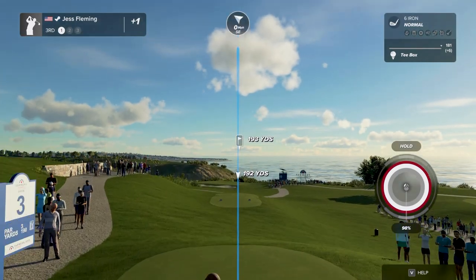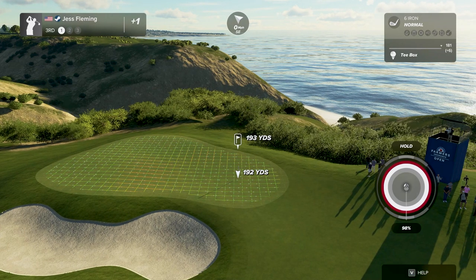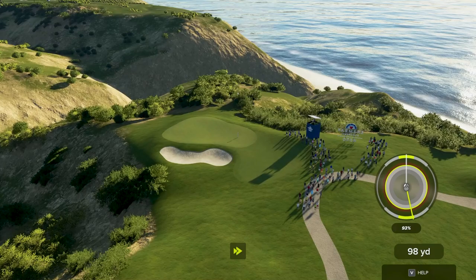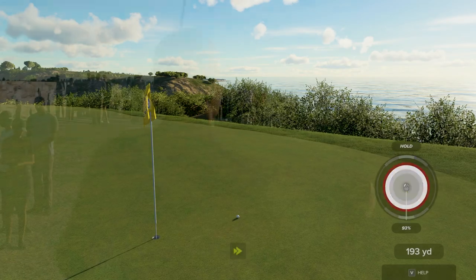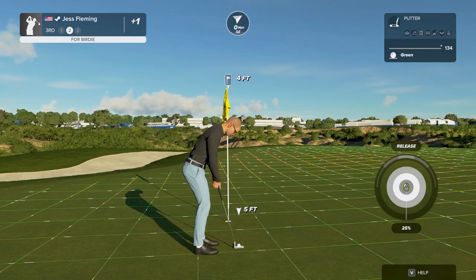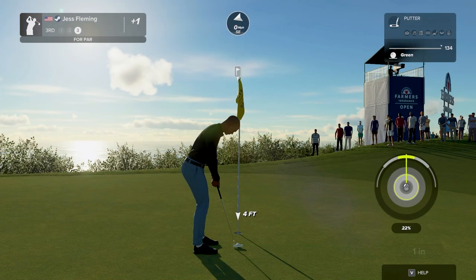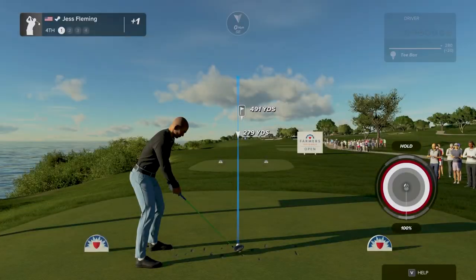Now we will tee up on the third hole. Well, that will work — on the green, won't it. Here comes a four-footer. No good. Okay, this one for par. Okay, let's move on. One over on the round currently.